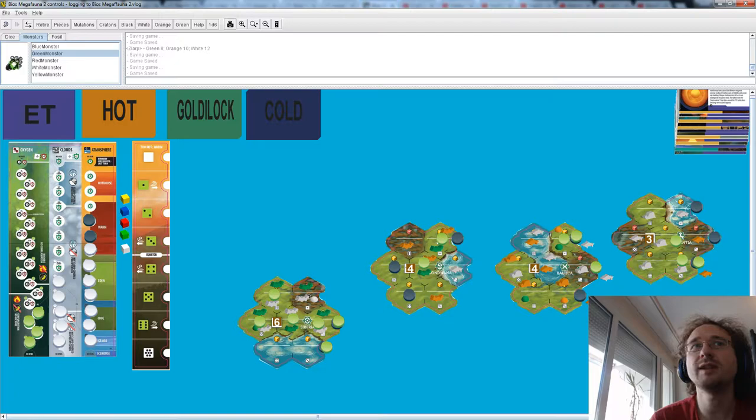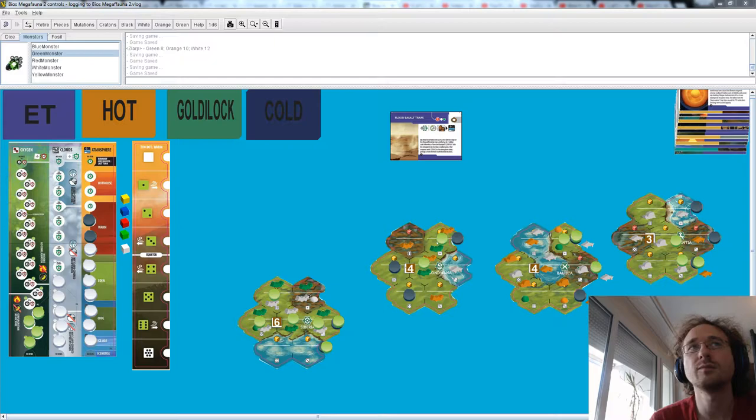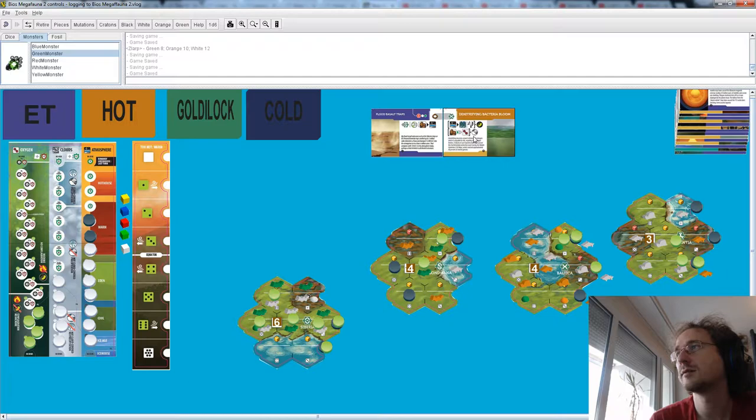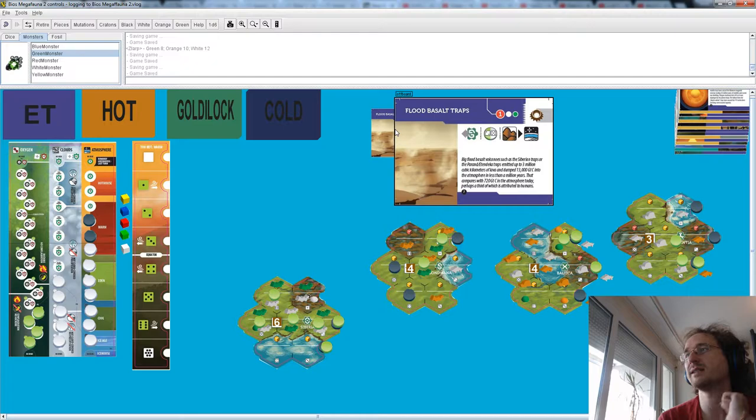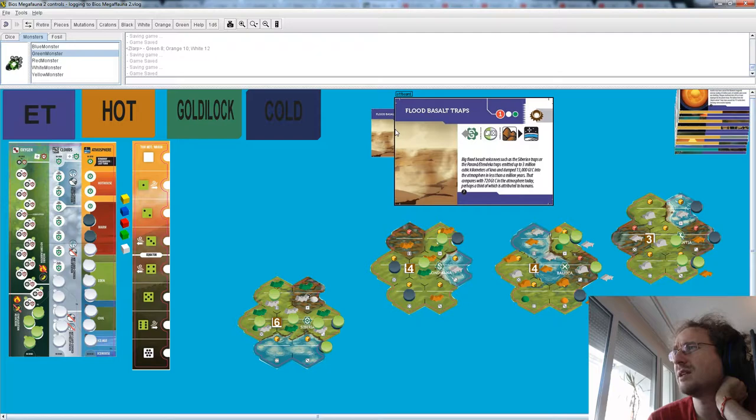Turn number 10. After this turn things are going to be scored once more. The era deck is now empty — this is the last turn of era two. It's still hot. We've got flood basalt traps and denitrifying bacteria bloom cards.